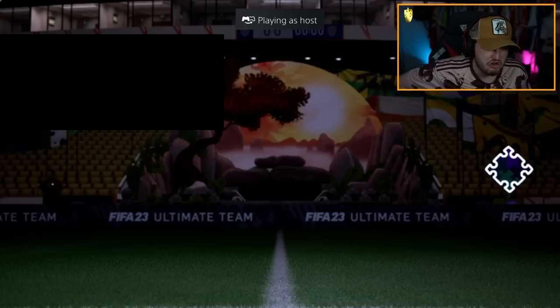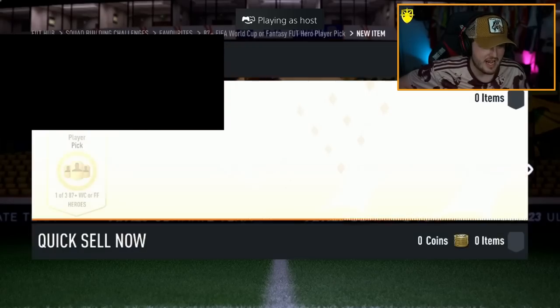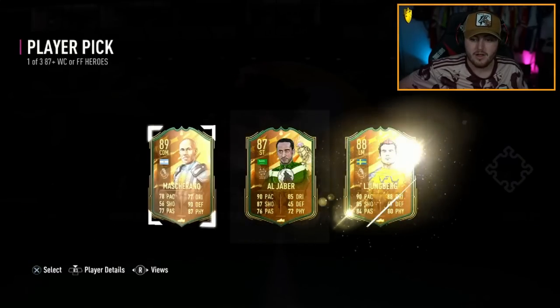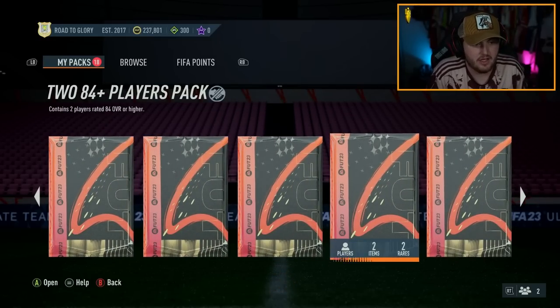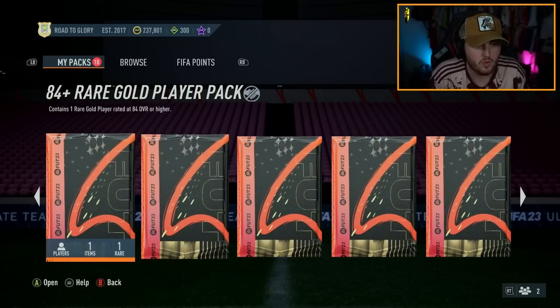We have a brand new IQ player pick. Can we get a good foot fantasy hero? No, we can't — they are as bad as always. We have some big boy packs now on the Xbox account, including some 85 pluses, some 84 pluses, and whatnot.